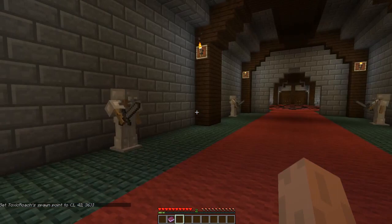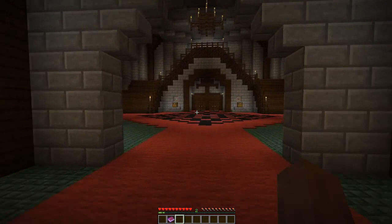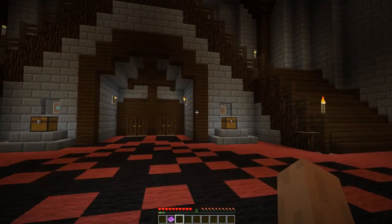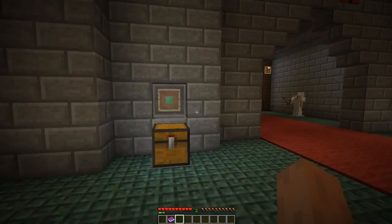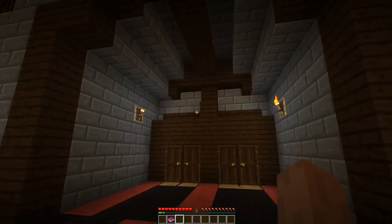This will set your spawn point, so if anything happens you're gonna be okay. Here's our first room — this is the main hall. This is where you will need to collect five stones throughout the entire level to continue. Then you place them in their appropriate chests to move on.